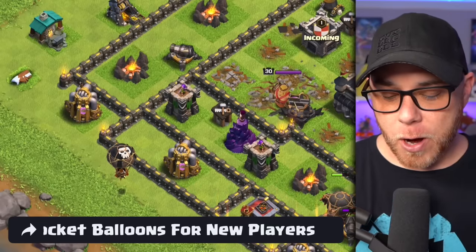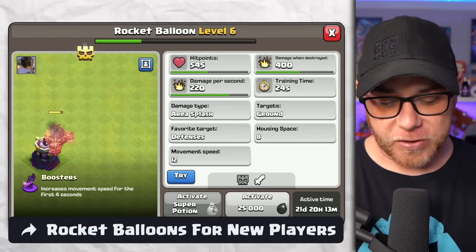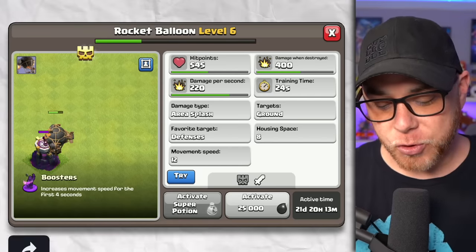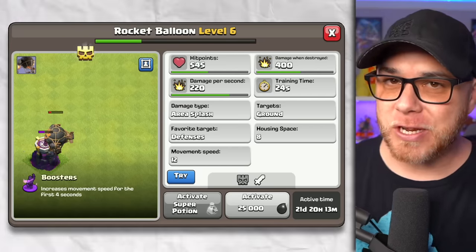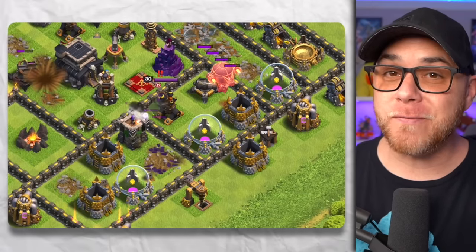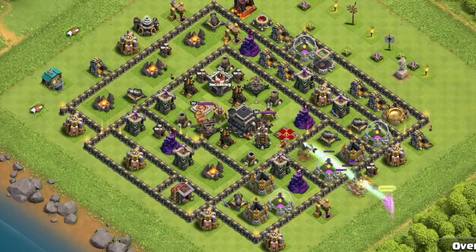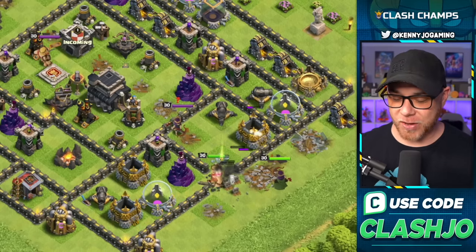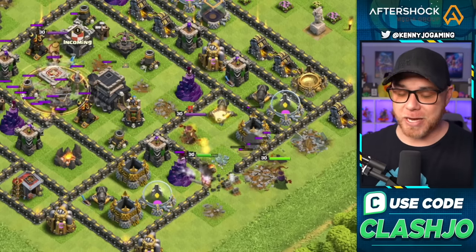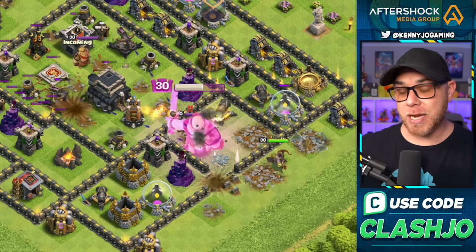If you've never used a Rocket Balloon before, it is just like a normal balloon — the only difference is that it has increased movement speed for the first four seconds. It's also a defensive-seeking troop and very vulnerable to the Archer Queen. I put together this example at Town Hall 9 to show off the Queen's Giant Arrow, and we have to think about how to eliminate the defensive Archer Queen — you can do this with Lightning Spells or with the Barbarian King, exactly what we did here.